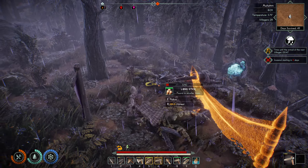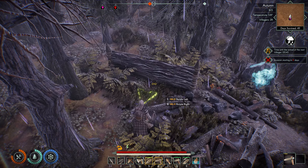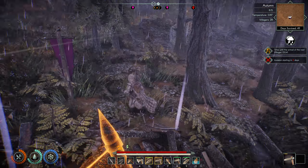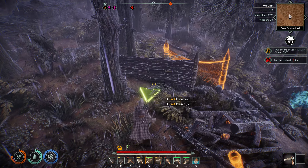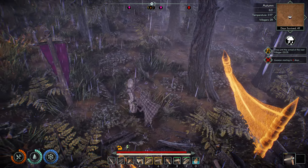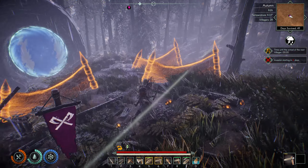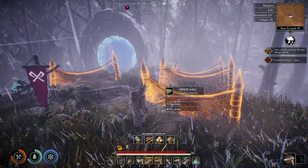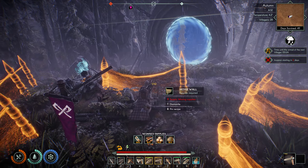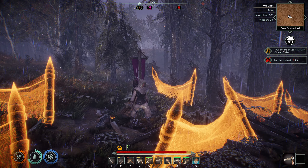I don't want to put them right at the face of the portal because what ends up happening is the enemies never get out of the portal, and your guys just run into the hole of the portal and kind of bottleneck themselves there — which becomes a bit of an issue. So I put up a couple here, and that should be enough, especially for the first portal.